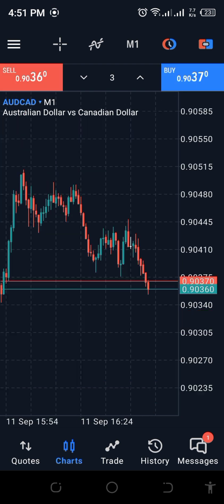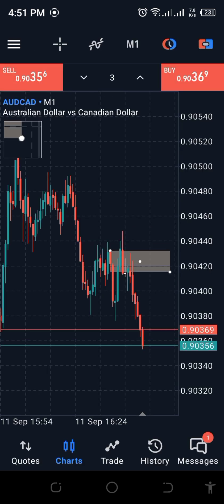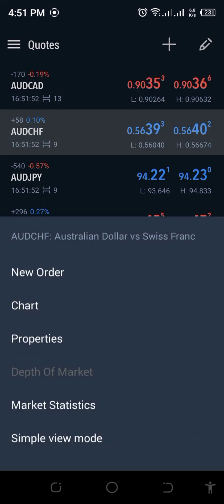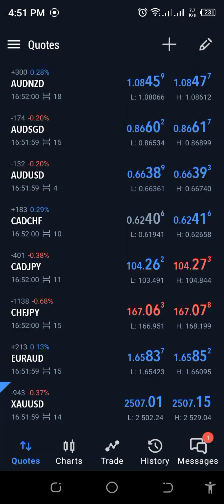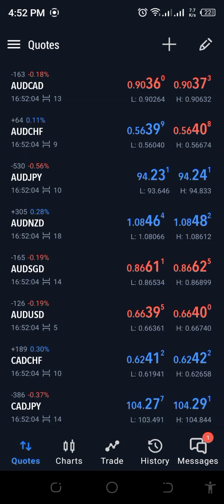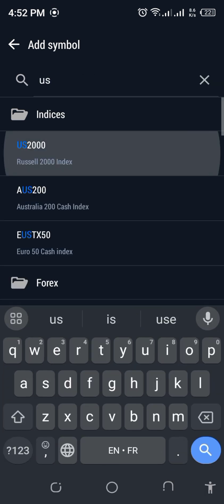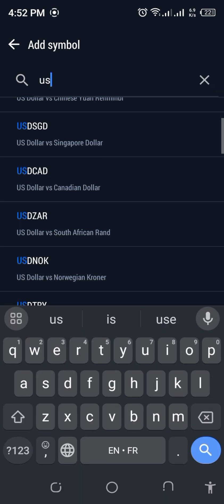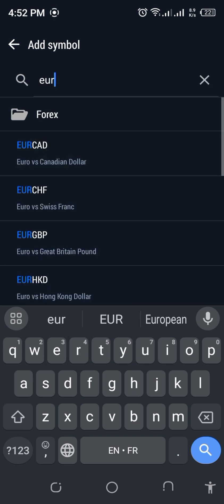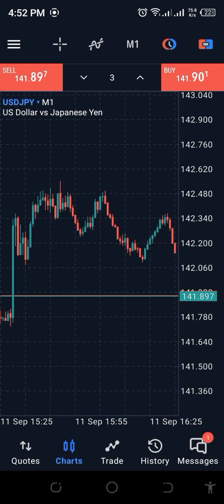Let's go through other pairs. This one has already happened — they had the order block here and already tapped in and moved. Let's go to ADCHF — same story. Let me check CADJPY — it's already somewhere where I can't capitalize on the move. Add all the pairs; don't just trade one instrument. Keep checking the other pairs, but don't be as aggressive as I'm being right now. I'm just doing this for the purposes of you learning.